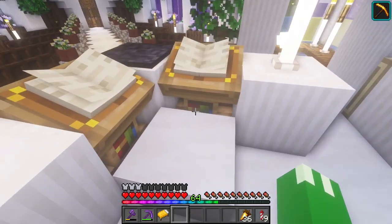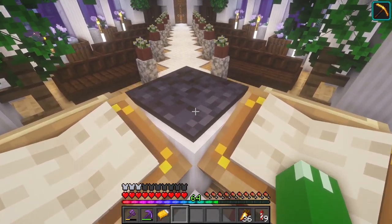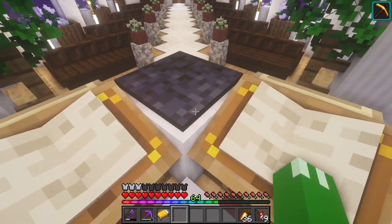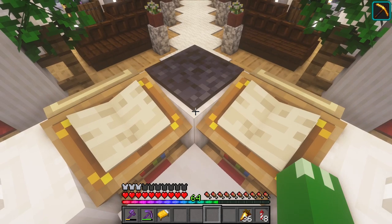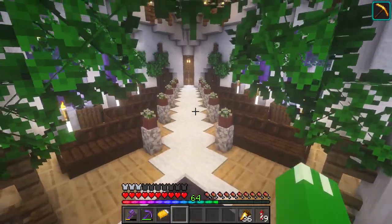Coming in over here, we have the place where the priest would be standing, and there was no real good way to place down one lectern because it would have to be facing one direction. So I placed down two — and you know what, religious texts are usually pretty long, so this way you can blaze through them at twice the speed. Takes a genius priest, but you get a lot more read.